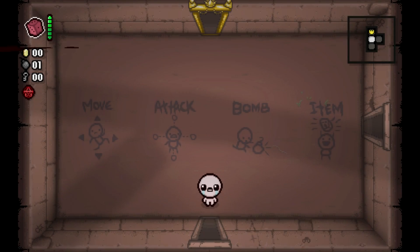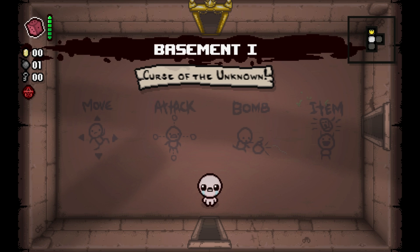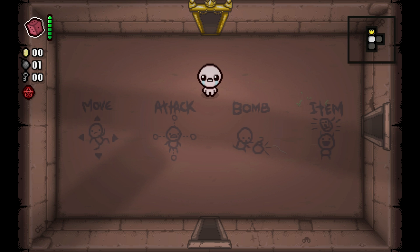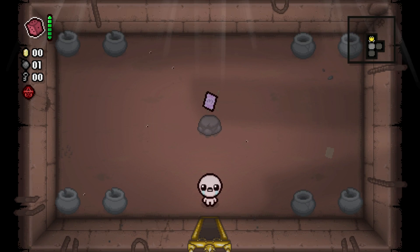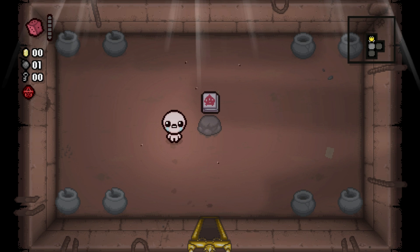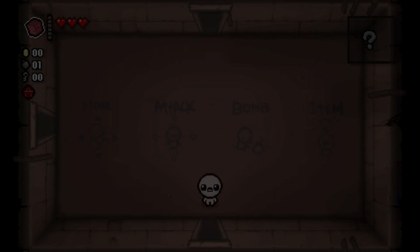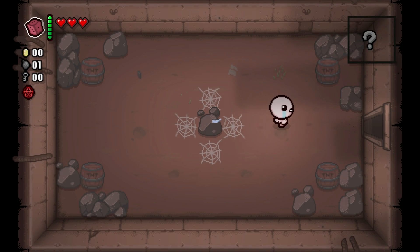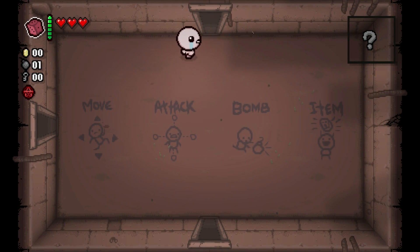So to start things off, let's go over all the different characters and all of their statistics. First off, we have Isaac, the original. His starting item is the D6. The way you unlock that is by killing Isaac himself, a boss inside of the Cathedral, who's unlocked by killing Mom's Heart nine times as the Blue Baby. Once you do that, Isaac will always start with the D6. What the D6 will do is re-roll any pedestal item, which you can see here, into a different item. It will still follow the rules of the different loot pools, but it will re-roll that item.